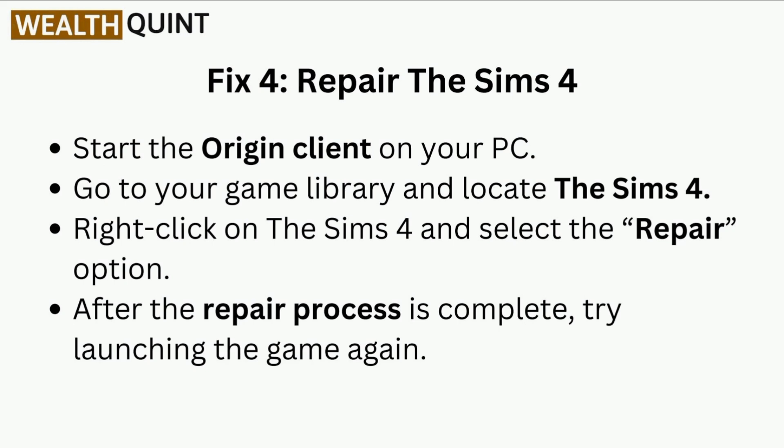Fix 4 is to repair the Sims 4. Start the Origin client on your PC. Go to your game library and locate the Sims 4. Right-click on the Sims 4 and select the Repair option. After the repair process is complete, try launching the game again.